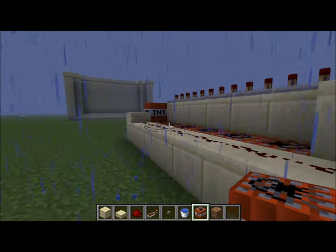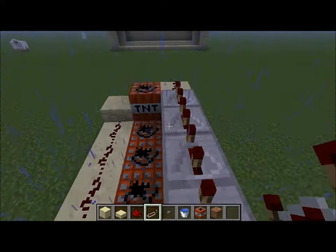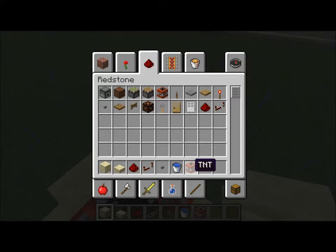Hey, what's up YouTube? Today I'm going to show you how to make a TNT cannon — this is the simplest way I know how to. What you're going to need is a stone of your choice, a slab of your choice, redstone, a redstone repeater, a button, a lever, or a pressure plate — whatever you prefer — a water bucket, and approximately 9 TNT.